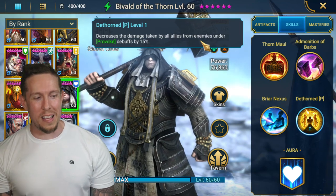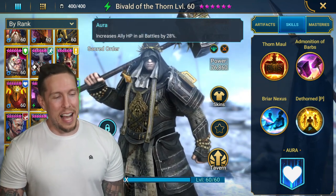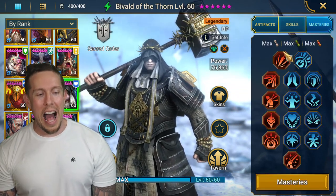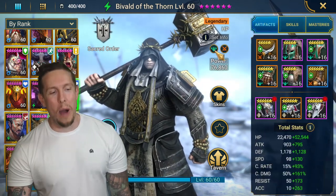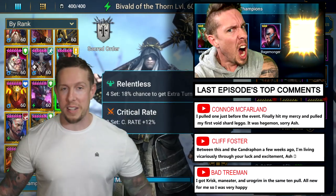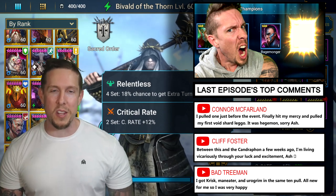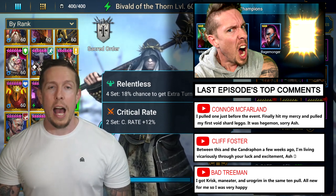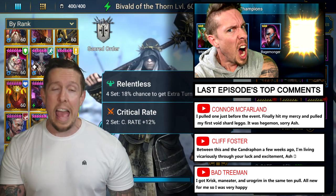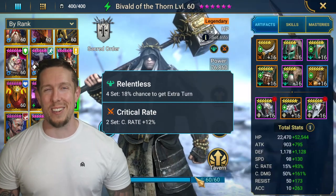On his A2, a three-turn cooldown, he attacks all enemies two times — first hit 100% provoke, second hit 100% leech, plus strengthen on himself — and again provoke and leech can land on weak hits. On his A3, another hard-hitting AOE attack, HP-based, where damage increases by 5% for each debuff on each enemy. It also heals all allies by 20% of damage inflicted and places a shield for two turns equal to 20% of damage. His passive decreases damage taken by allies under provoke by 15%, and his aura increases ally HP by 28%. Hell yeah, he's S-tier. Thanks for watching, and let me know if you'd like this series back on the channel!